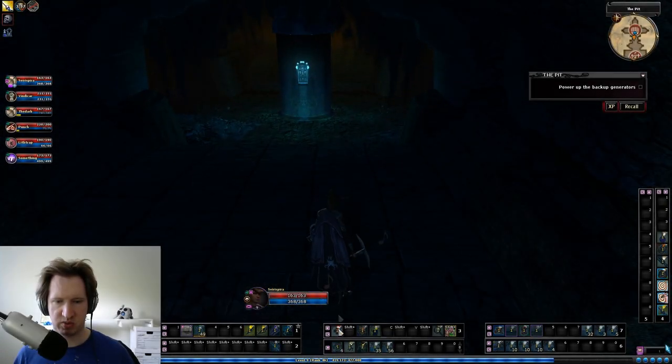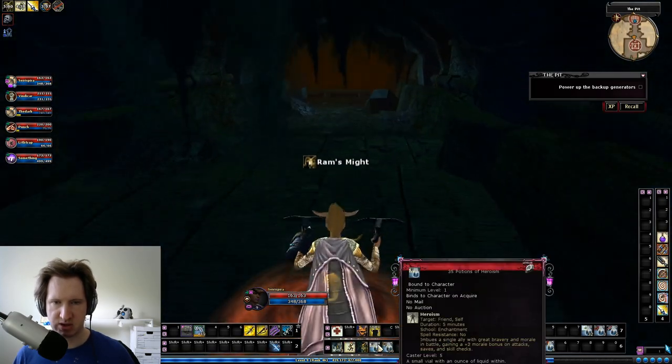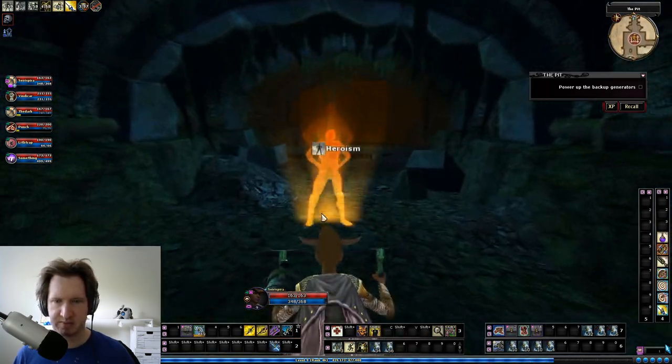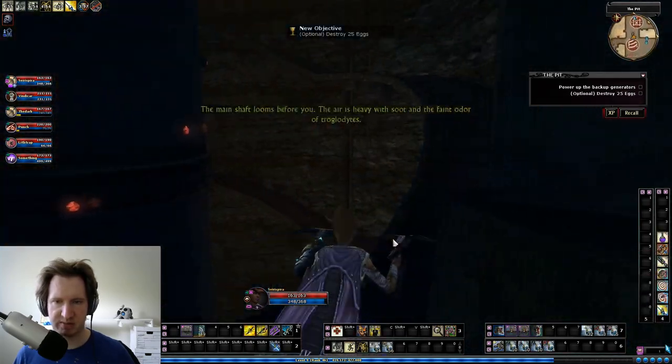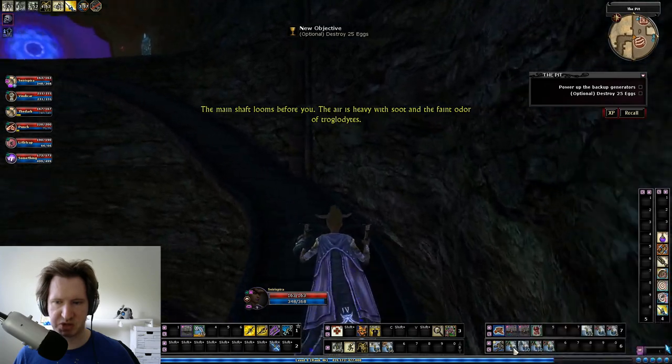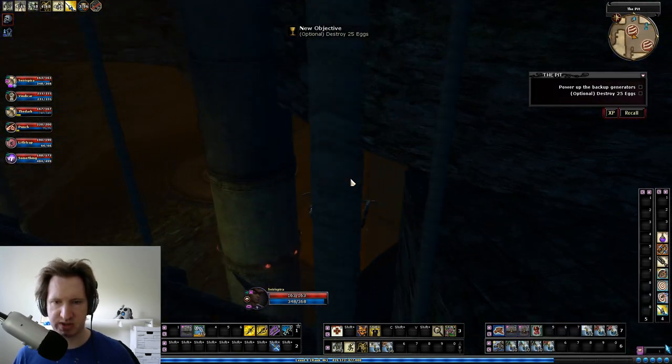This is how to do The Pit - I'm going to show you all the methods and run through every single area. When you come to The Pit, make sure you have fire resistance, make sure you have acid resistance, make sure you have electric resistance, because you will need all of those things.